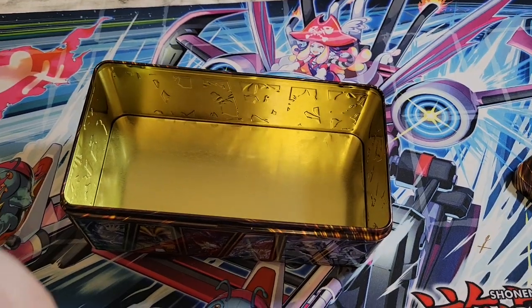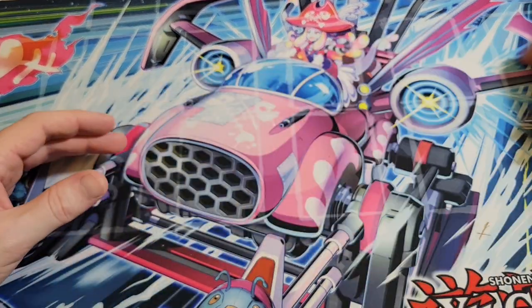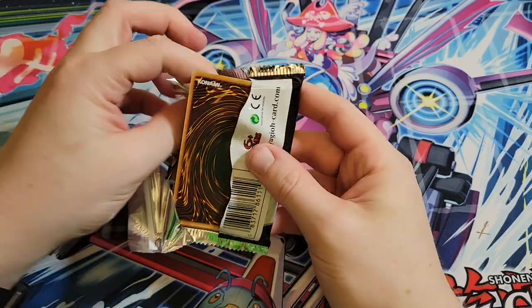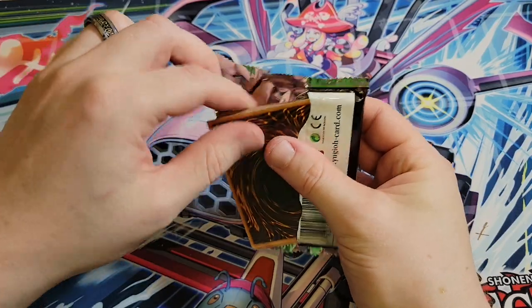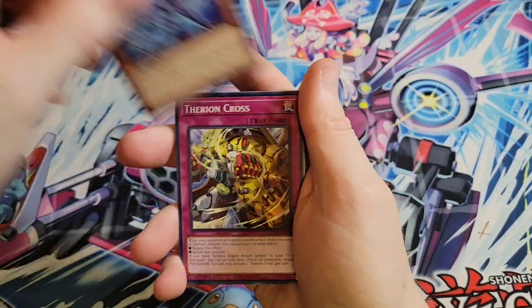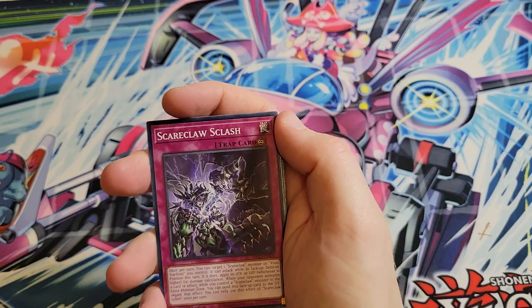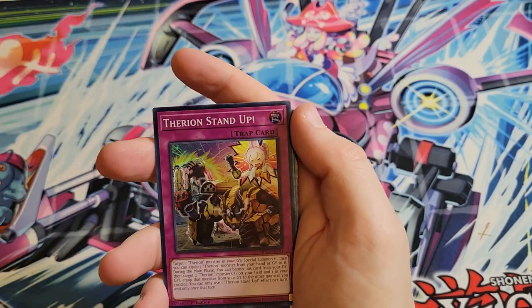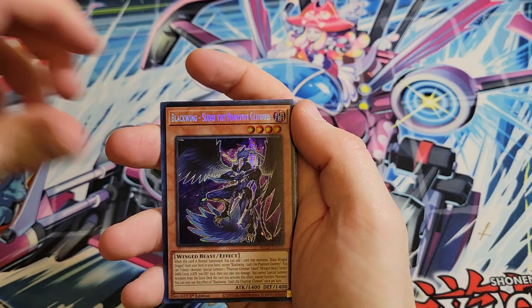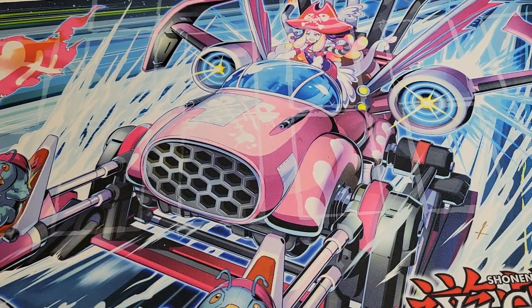Did you guys see that earthquake we just had? Can't believe we had an isolated earthquake - just hit the camera, nothing else. Wouldn't be a video without knocking you guys over. We got Supreme Mare. We got Therian Cross. Bibblisp. Bufolicio. Splash Reverse Jar. Stand Up. We got Amazonas Augusta. Scatterfusion. Black Wing Sudri the Phantom Glimmer. We've got Therian Discolosseum. And Grand Tusk Dragon - nothing too crazy.